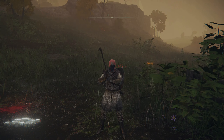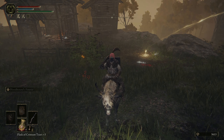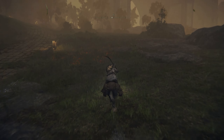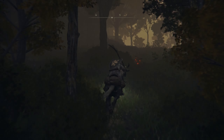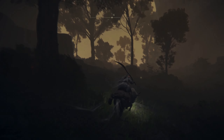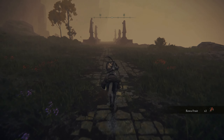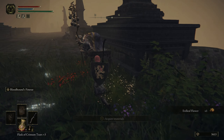I'll show you how you can enter the Liurnia of the Lake without going into the castle at all. First off, let's mount up. I go from the first shack with the maiden in it. You don't have to do much more than going up here, but instead of turning to the left, you turn to the right. You go under the bridge, and then there's this collapsed bridge. There's this other one, and there's a Finger Reader Crone. You can talk to her if you want.